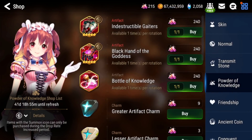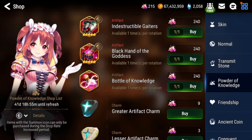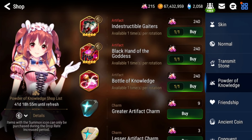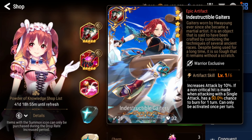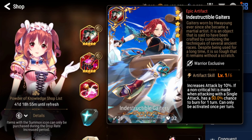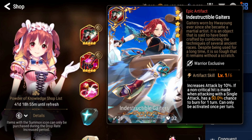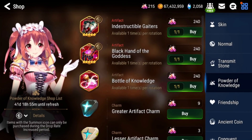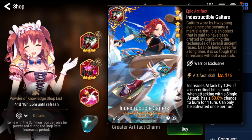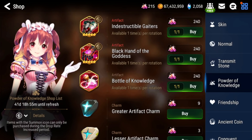The two featured artifacts at the top are 240 powder each — those are the featured artifacts on the banners. If you're watching this in a different rotation, check the 'Should You Pull' video. For this rotation: Indestructible Gators is pretty much a must-have if you're going to play Hua Young in PvP, because Draco Plate doesn't work with her — she doesn't crit — and Secret Scythe is good, but she already has a lot of sustain. Her own artifact gives her burn pressure since burns scale with attack.